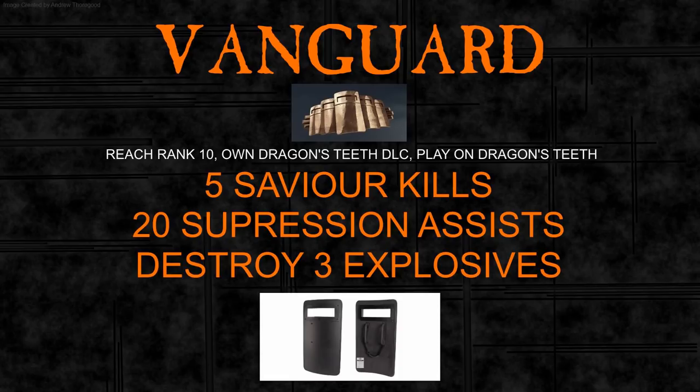You don't have to do the assignment on a Dragon's Teeth map, but you have to have played on one before this assignment unlocks. The tasks you have to accomplish to get your Ballistic Shield are: you need 5 Saviour kills, 20 Suppression Assists, and destroy 3 explosives.